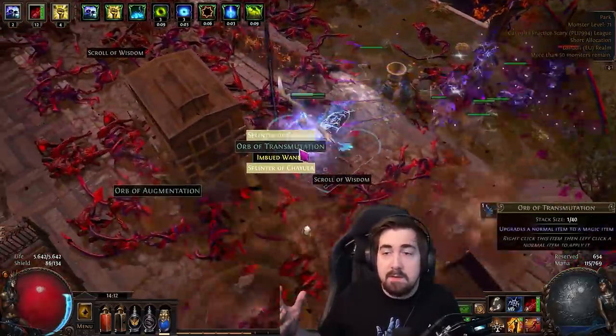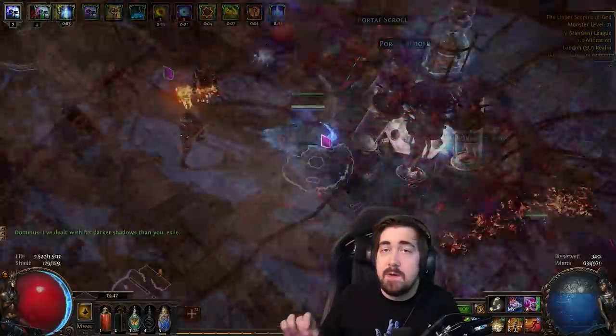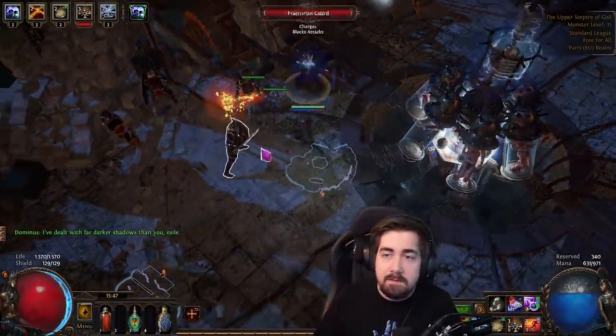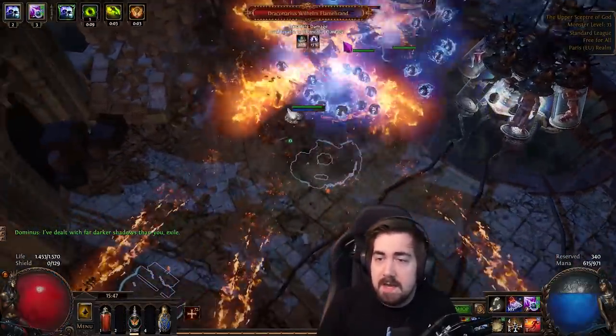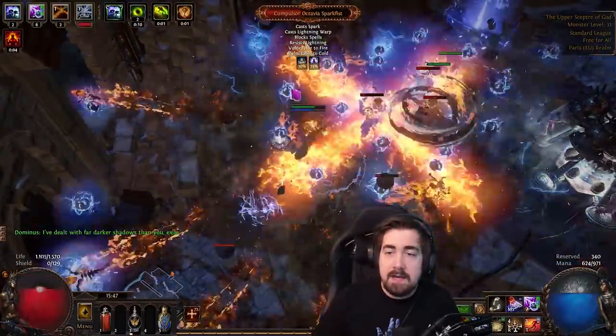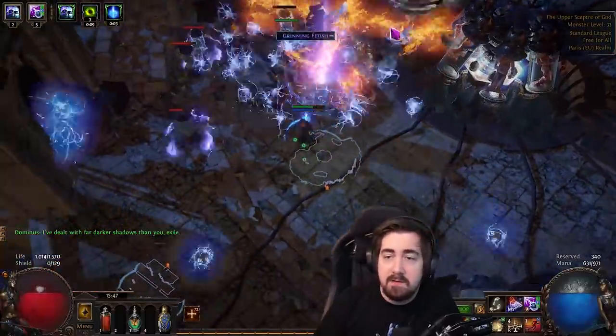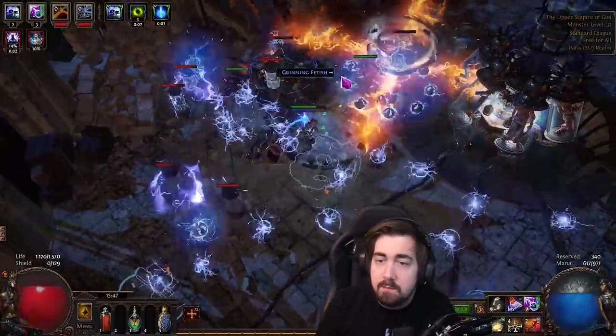Playstyle-wise, early on it's Stormblast Mine and Orb of Storms. Very good for taking down rares and everything like that. At level 12, it changes to Lightning Trap, and that should be fine to just spam Lightning Trap for everything. You can use Bear Trap if you need more single target.